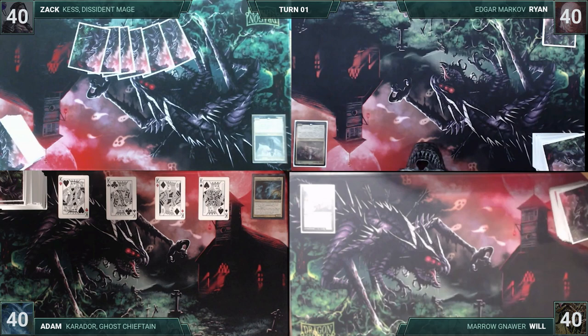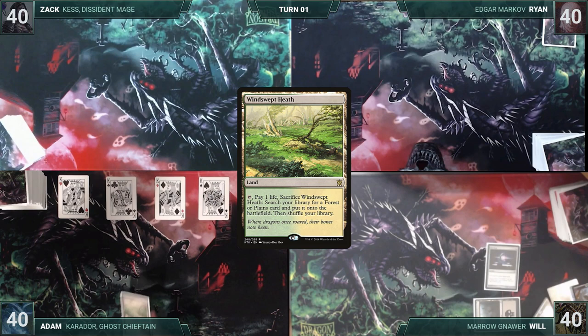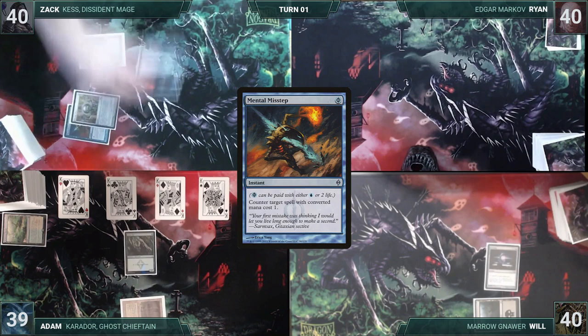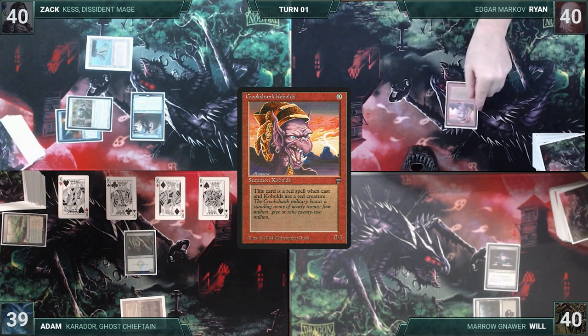Will wins the Halloween Costume Contest and gets to start. He draws, plays a Swamp, casts Sol Ring, and passes. Adam draws, plays Windswept Heath cracking it for a Bayou, casts Arbor Elf, and passes. Zack draws, plays Volcanic Island, casts Chrome Mox imprinting Mental Misstep, casts Jace Vryn's Prodigy, and passes. Ryan draws, casts Crookshank Kobolds, plays Blood Crypt untapped paying two life, casts Vampire of the Dire Moon, Edgar's Eminence creates a 1/1 Vampire, and passes.